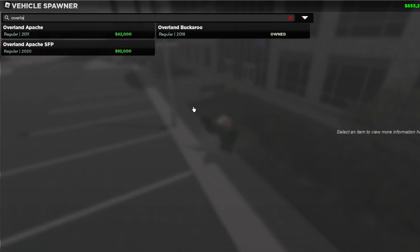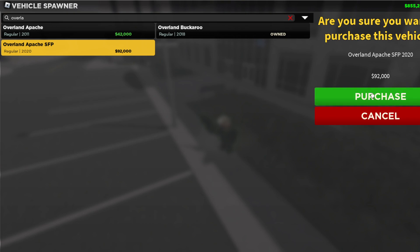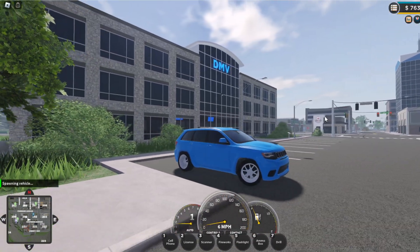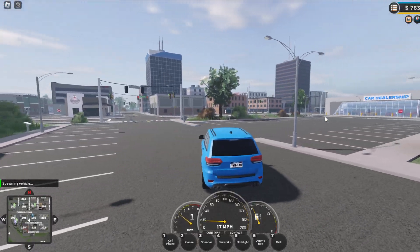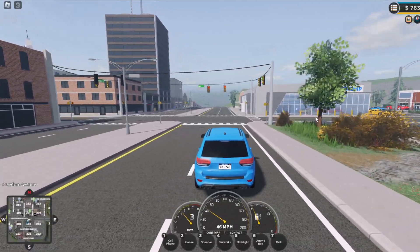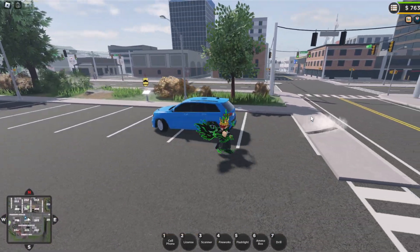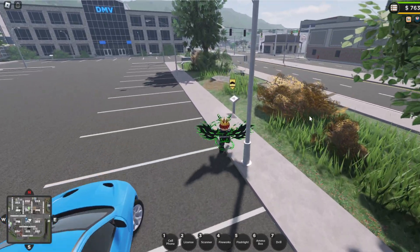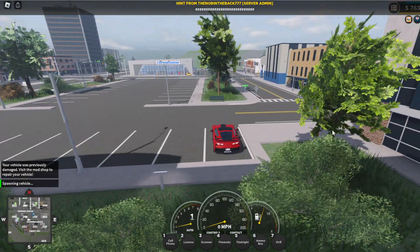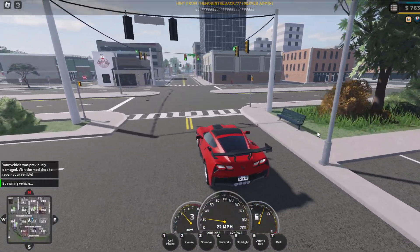They said Overland Apache - yeah, that's what I thought, it's this thing. I'll go ahead and buy it. This doesn't look like a crazy good car. Wait, the vehicle spawning is way faster! This thing is slow though. Did they do tuning? Did they tune the cars? No, I think it's just that car - it doesn't look that good so I don't really want to use it.